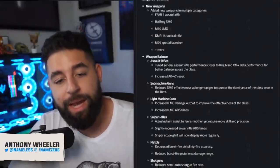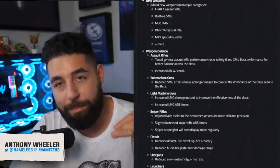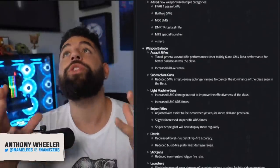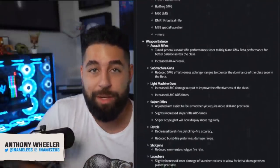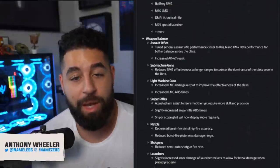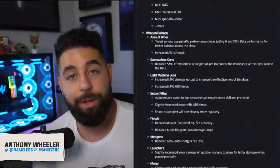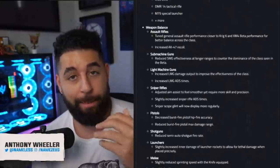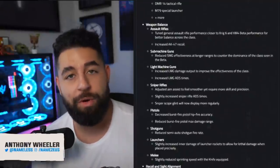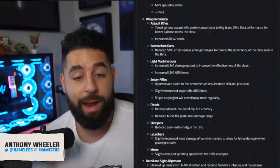Sub Machine Guns — they reduced SMG effectiveness at longer ranges to counter the dominance of the class seen in the beta. Yes, thank you Treyarch. SMGs were way too good. SMGs should be used up close — that's how you have a balanced game. When SMGs are only good up close, you have to have immaculate aim for mid-to-long range shots, and that makes positioning all the more important.